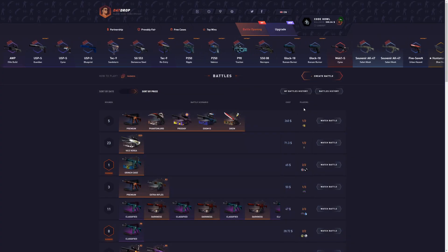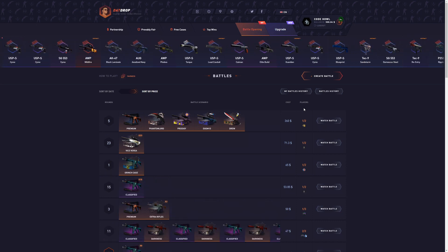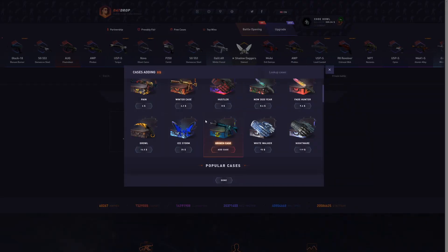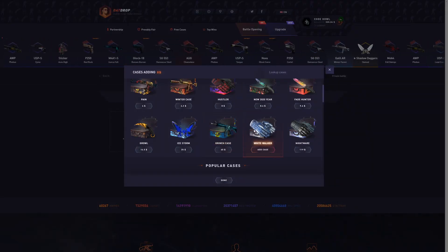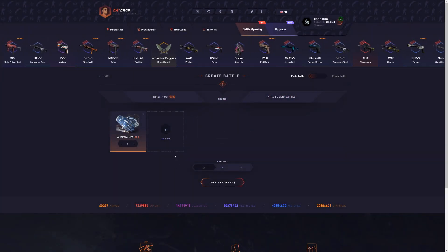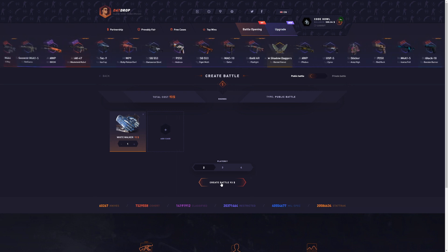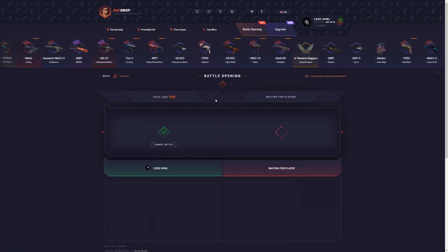I've done some research and I have found the lowest house edge case on that — aka the best case to open. I've done the math on almost every single case and I found it. Most of you are probably gonna get this wrong, but the best case is the White Walker case — the $0.93 White Walker case. It has the lowest house edge, aka it's the best case to open.